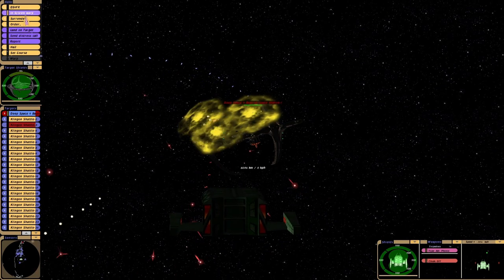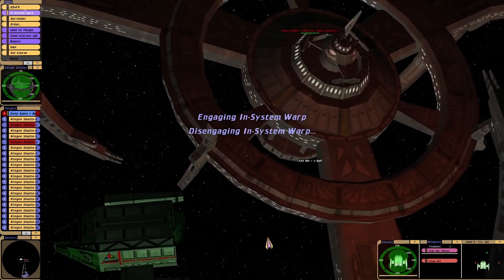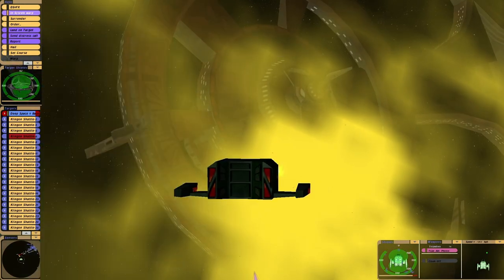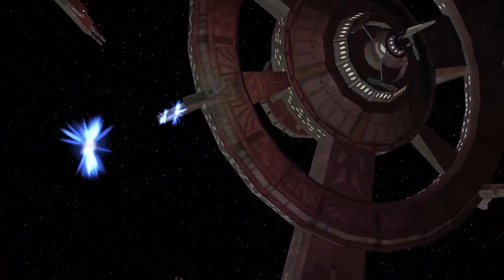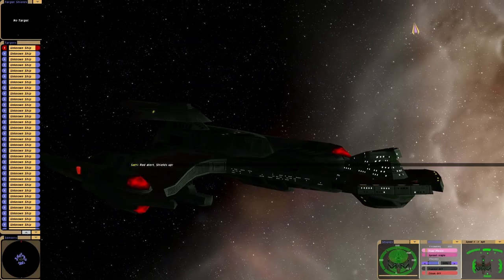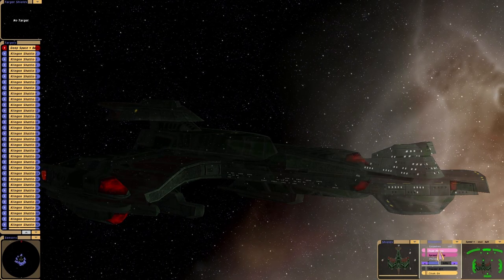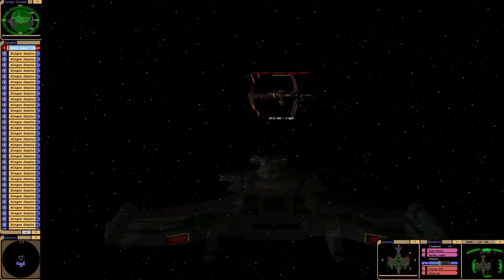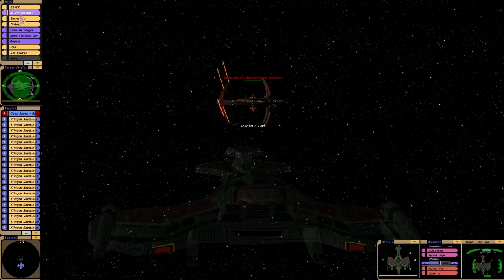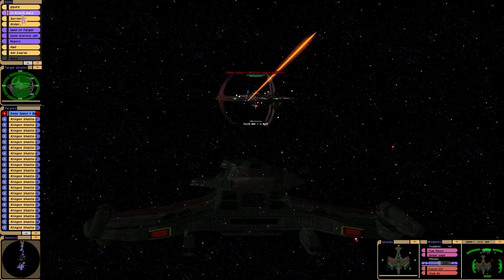I'm wondering if we can sneak in. Can we sneak into the shield grid? It got us last time we tried this, but you never know. That's annoying. Well, surely as this is a Klingon fleet, I should be allowed to have a Negvar. That makes sense, doesn't it? So what I'm going to try and do is sneak into the shield grid and see if we can destroy him that way.